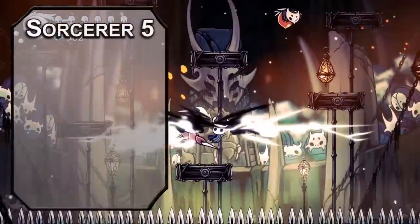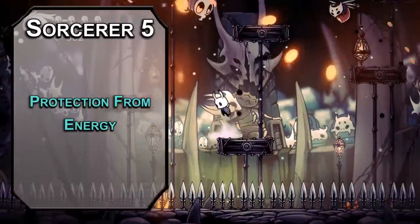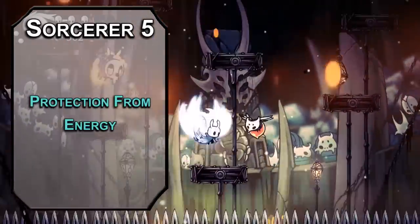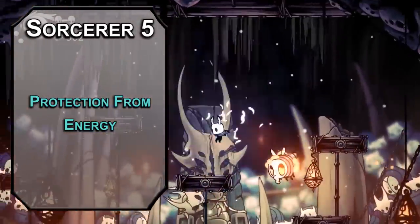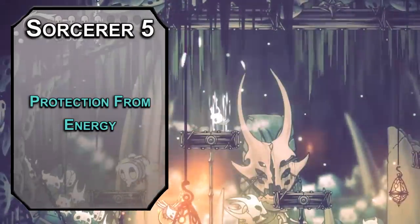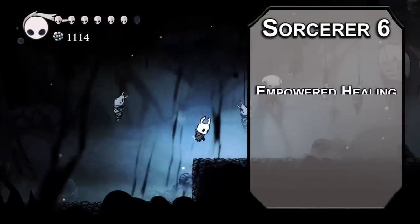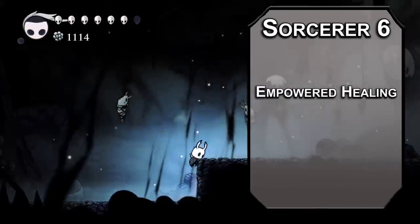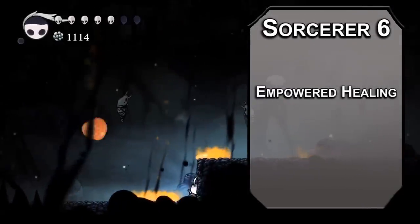Fifth-level Sorcerers can learn third-level spells. Protection from Energy lets you give a creature resistance to acid, cold, fire, lightning, or thunder damage. I still wouldn't swim in acid if I were you, but you've got an hour depending on your concentration, so get done what you need to. Sixth-level Divine Soul Sorcerers get Empowered Healing, letting you spend a hit die to reroll dice used to heal with Cure Wounds. Healing is always a risk — it might as well pay off.